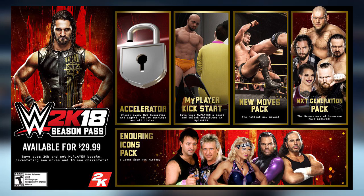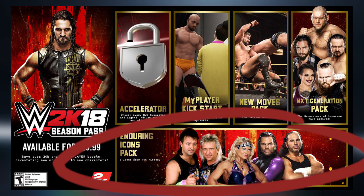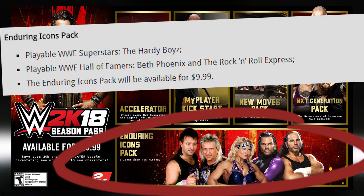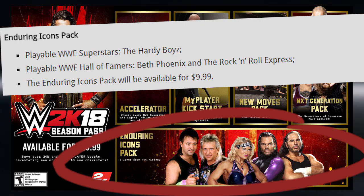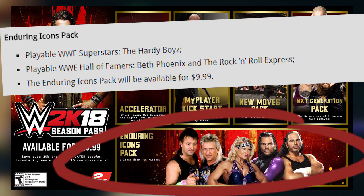Moving on to the Enduring Icons Pack — this is the first confirmed DLC in WWE 2K18. It replaces the Hall of Fame pack from last year and includes the much-awaited debut of the Hardy Boys in WWE 2K18, as well as WWE Hall of Famers Beth Phoenix and the Rock and Roll Express. I personally feel most people are going to buy this for the Hardy Boys, so I'm expecting maybe some additional skins — old school versions, maybe the Charismatic Enigma and Version 1 Matt Hardy.